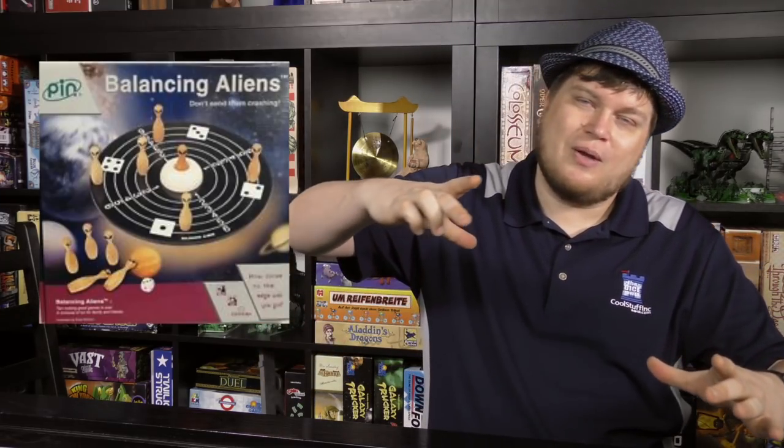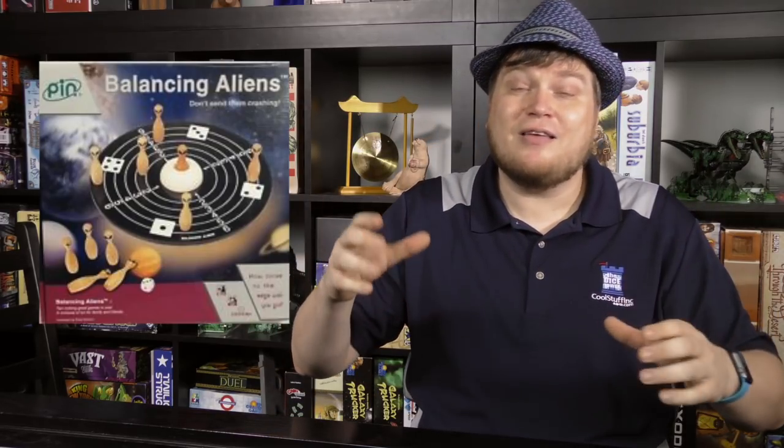Balancing Aliens is one with a board that's going to be tilting around in three different directions. The aliens look like bowling pins and you're placing them around the outside of the board as it weeble-wobbles around, and you don't want anything to fall off.